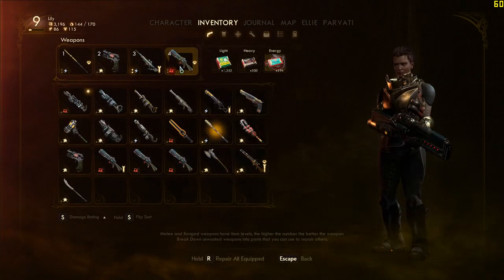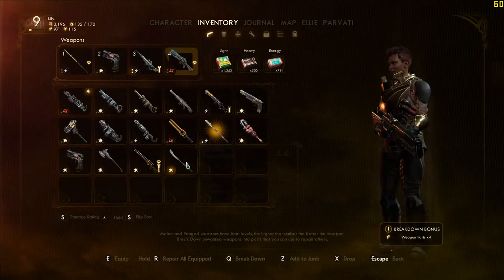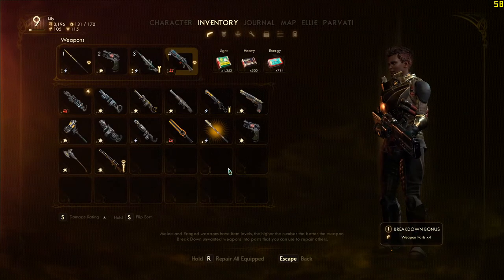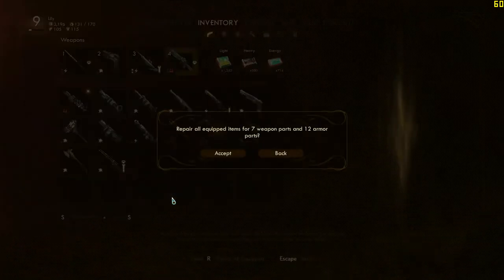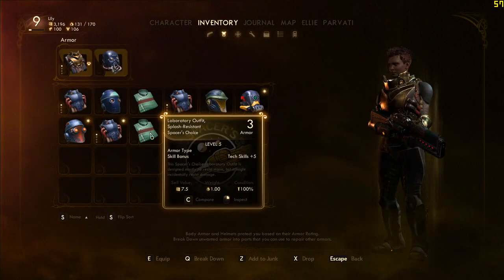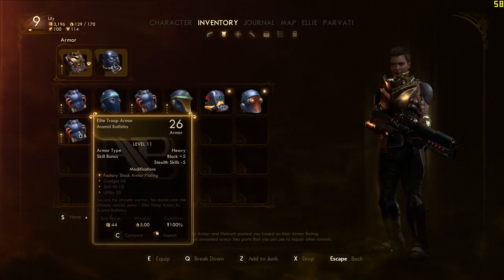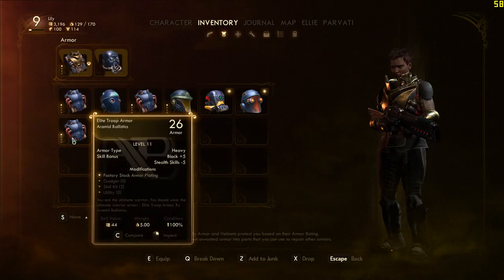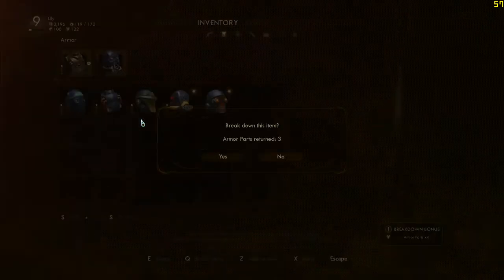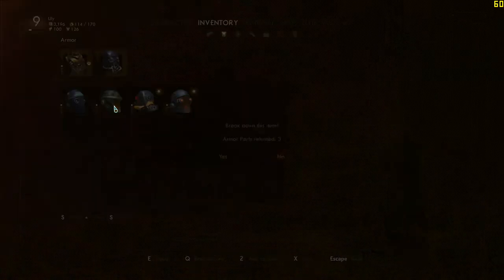Switch to the pristine plasma rifle, dismantle the others. Trip blade we can dismantle, and the Tussball blocker I don't care about. Then we can repair all equipped. I'm going to have a look at armor — we can break these down. I have the level 9 armor on; that has the stealth skill penalty. Break those down because I'm not going to wear them. We have a level 13 helmet, so these have been surpassed.